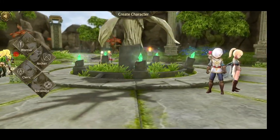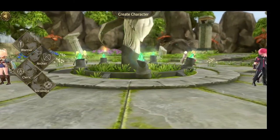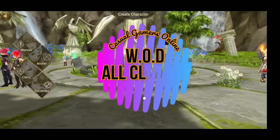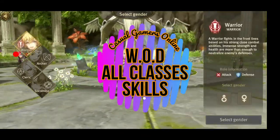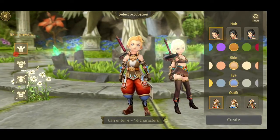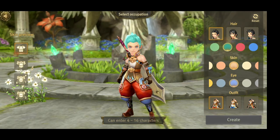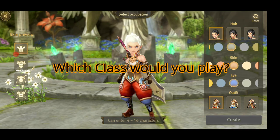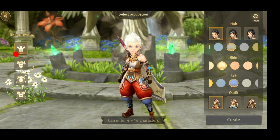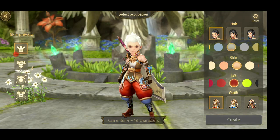Hi guys, welcome back to another video from Casual Gamers Online. Ashley here, and today we're going to showcase the world of Dragon Nest — WOD, World of Dragon Nest. They have four classes of characters, just like the holy trinity of MMORPGs: you have the tanker, DPS, and supports. These four classes consist of warrior, archer, cleric, and sorcerer. Let me know in the comments below which you'd choose — for me I always go warrior, except for WOD where I decided to try archer first. Today I'll showcase all their class skill sets: active skill, chain skill, and ultimate skill.